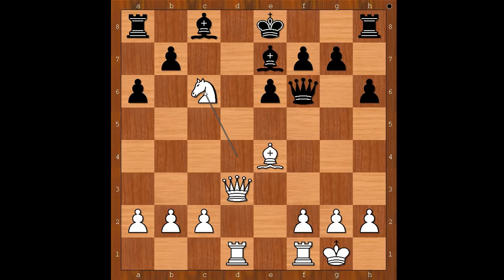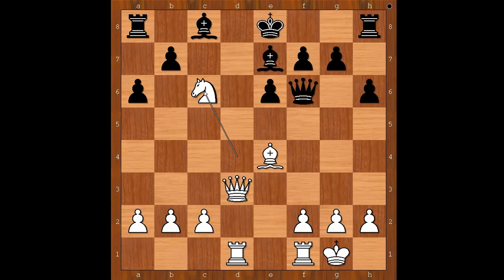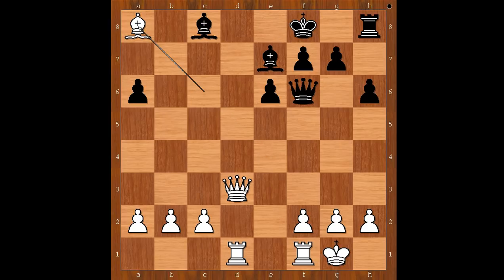e5. If castling, knight takes on e7, and after queen takes e7, queen to d6 — and the position favors white. If b takes on c6, the most obvious move, then bishop takes on c6 check, and after king to f8, bishop takes rook, and white is winning.